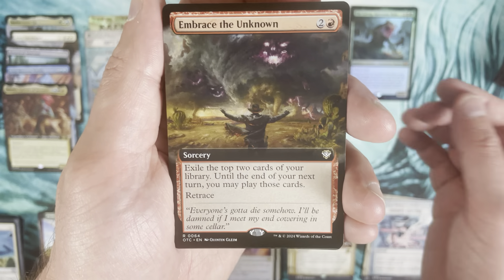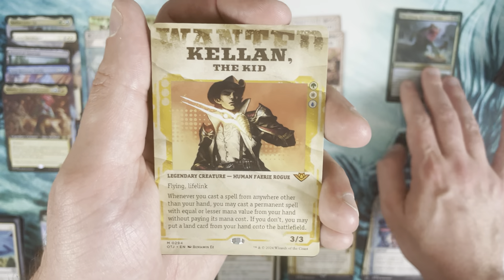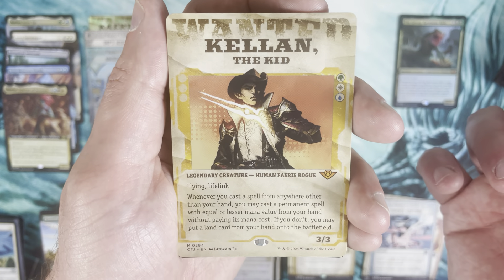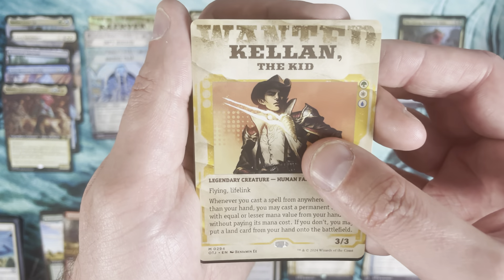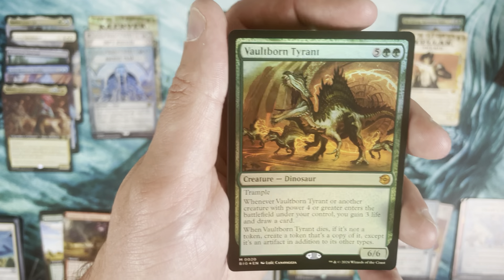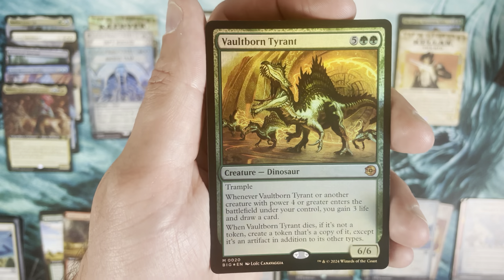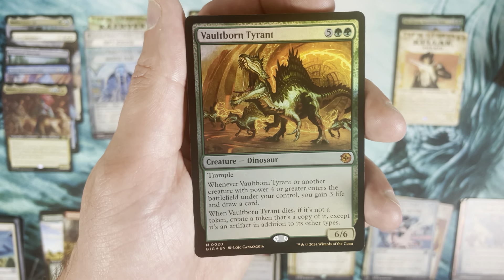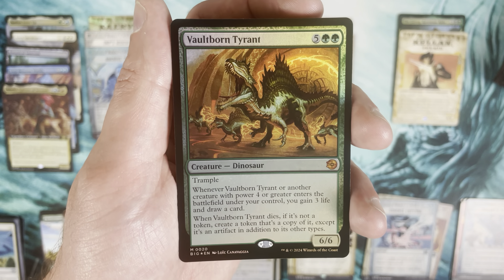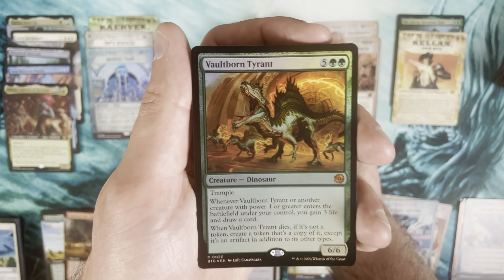Embrace the Unknown as the commander card. Another mythic — it's Kellen the Kid! That's only our second set mythic to this point after the Gitrog Monster, but it is a wanted poster Kellen. Then another mythic — a pack foil Big Score Vault Born Tyrant! This card is an absolute beast. I absolutely love it — it's the card I was most excited about when it was previewed. I have a deck immediately lined up for it.